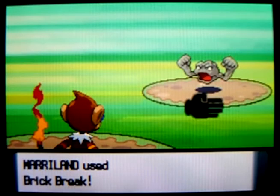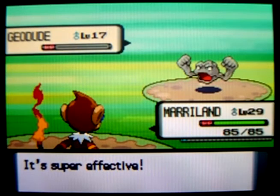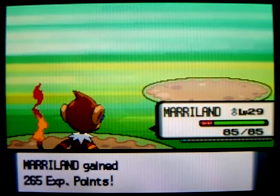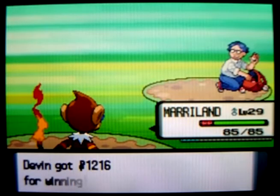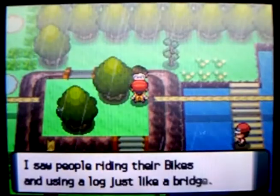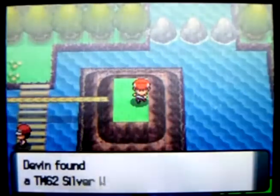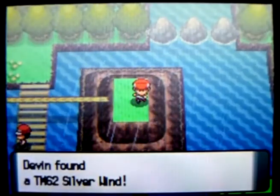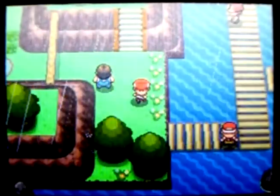Yeah, Brick Break. Kapow. Yeah, take that thing down. Hey, would you look at this — it's TM62, Silver Wind, which is a pretty good Bug-type attack, although it's Special-based. And all these fishermen, you can talk to them and they'll fight you.